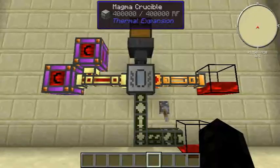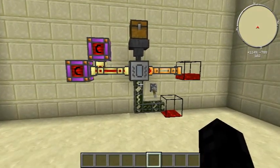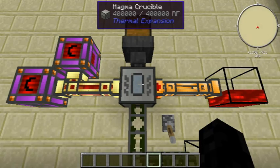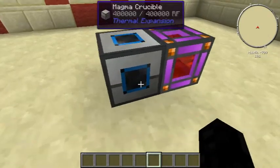I think if you let it cruise, the Magma Crucible can actually power itself, but I'm not completely sure on that so don't quote me.